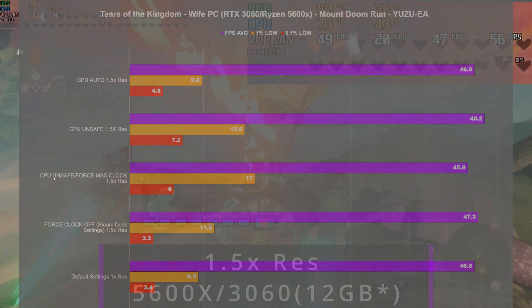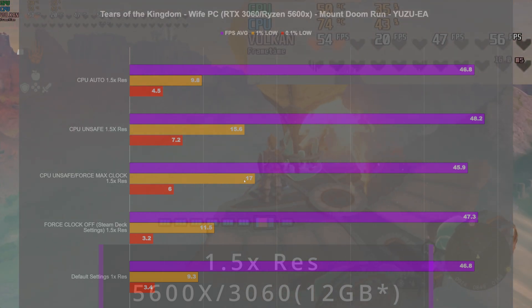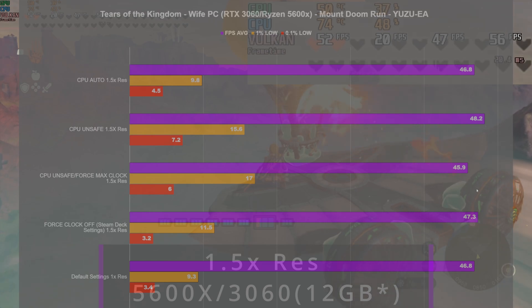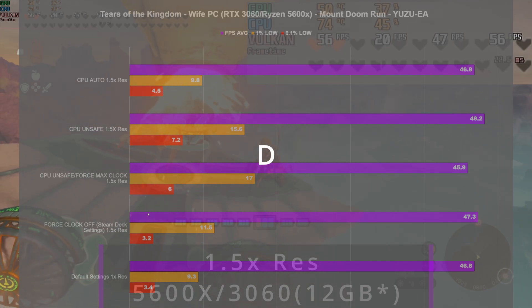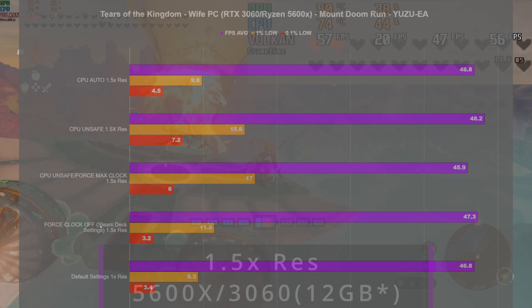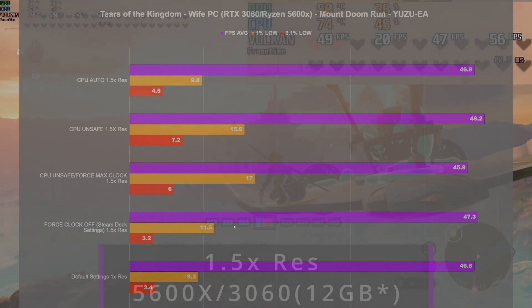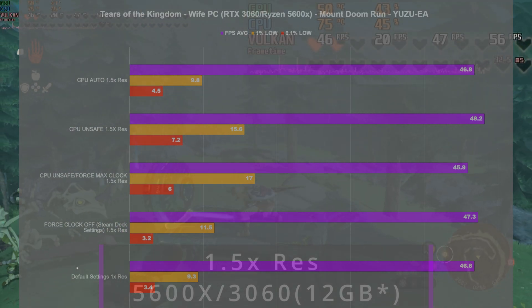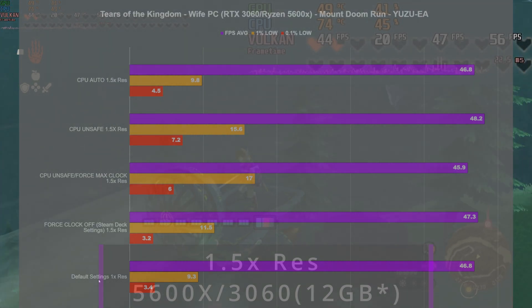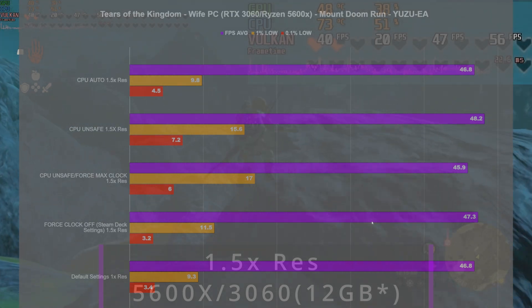I kept CPU unsafe and kept testing from there. With force max clocks on, we got a 45.9 FPS average, a 17 1% low, and a 6.1 0.1% low. As a sanity check, we turned force clocks off and went back to the Steam Deck settings with CPU unsafe, which brought our FPS average back in line with the first run. The 1% lows were a little worse, but that can be attributed to stuttering. So going forward, the Steam Deck settings are my recommended PC settings — it's really just about scaling your resolution accordingly.